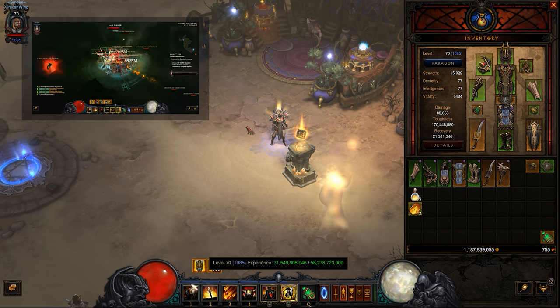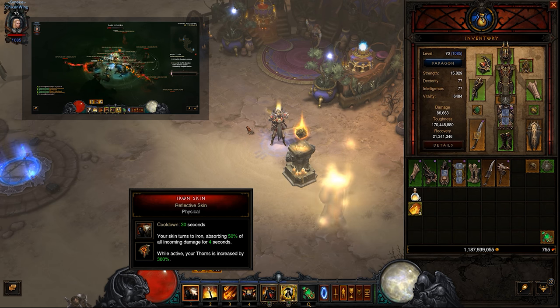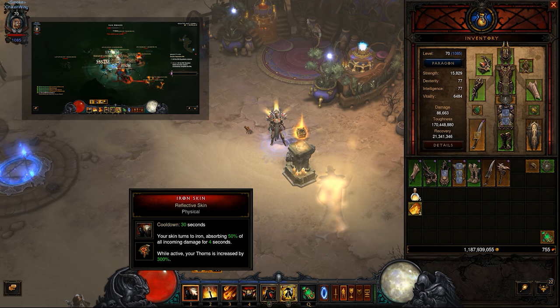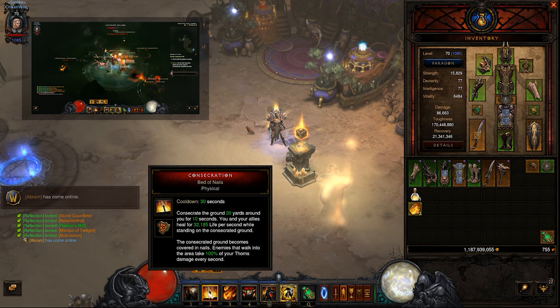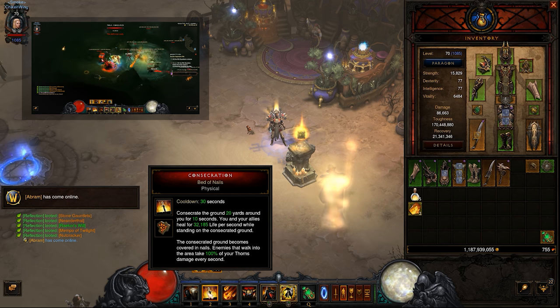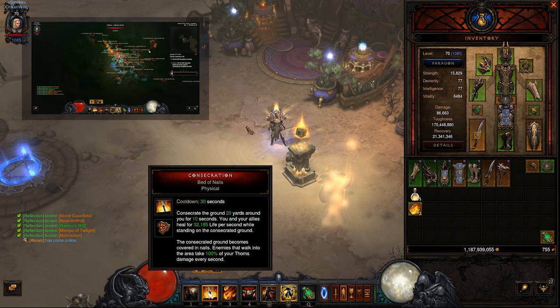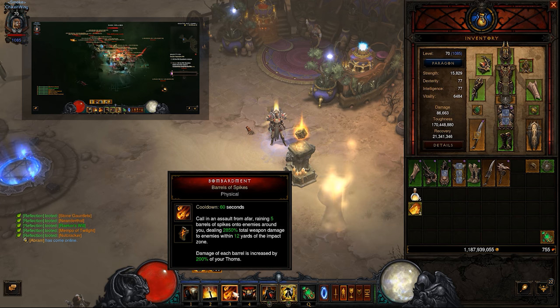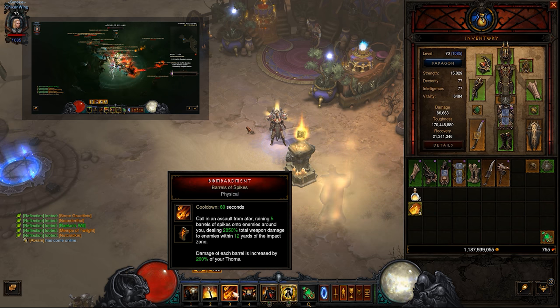Moving on, we're going to look at the skill sets again because we changed up a few things. We have Iron Skin with Reflective Skin, which increases Thorns by 300%. We're now also doing Consecration with Bed of Nails for not only the life per second, but additionally to deal 100% of your Thorns to everything around you. Bombardment now does 200% of your Thorns as well, and with Belt of the Trove, you'll have this going constantly.